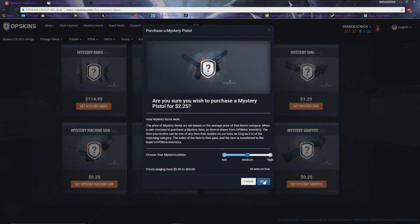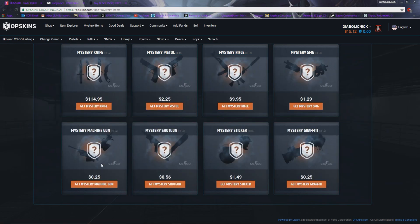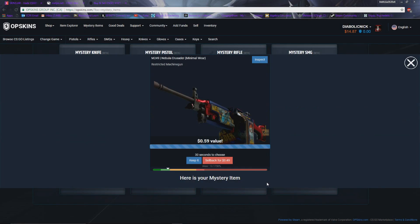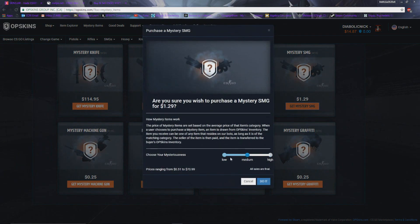Let's do a mystery pistol, medium — a $6 dollar pistol, let's keep that boys, into OP Skins inventory. Next up, a mystery machine gun — what machine gun's $55 bucks? Patrick, do you know? $0.25 — that'd be crazy. I got a $0.59 Space Nebula, oh my god, what is happening?